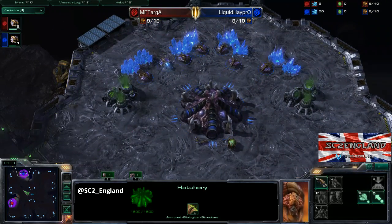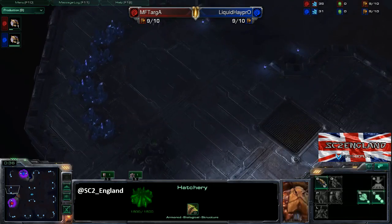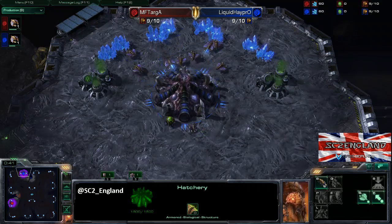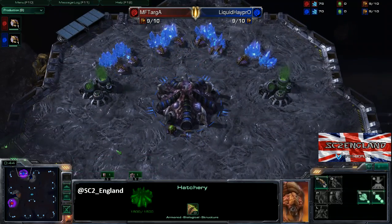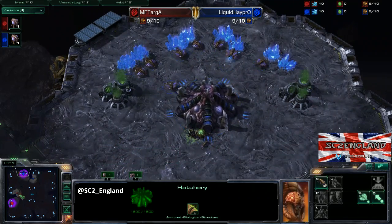It is on Antigua, which means both players can take a relatively quick third base because it's quite easy to defend. They are in close-by air positions, so not cross map, which is a bit of a downside because it tends to lead to more rushing. But it's a rotational symmetry map so that shouldn't matter too much.